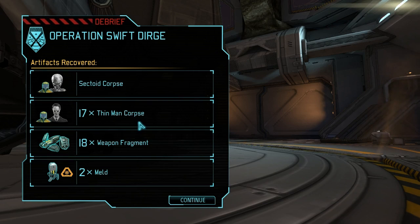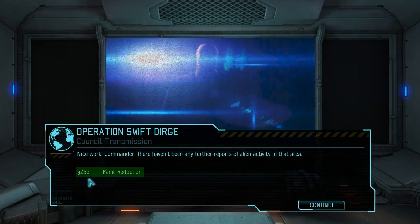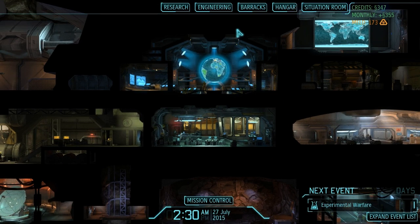We have a sectoid corpse, 17 thin man corpses, 18 weapon fragments, and two meld. More importantly though, 253 credits and a panic reduction — fantastic. Swift Dirge was a success. That's a ton of money again, which is great because our experimental warfare is about to take over and now we've got the cash to do stuff with it. Looking at the situation room — two full bars of panic removed from Germany! Those aliens must be so frustrated. Germany just refuses to go down.